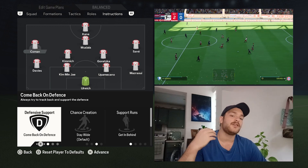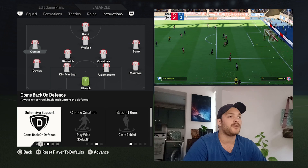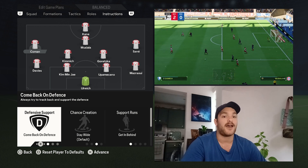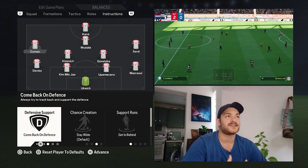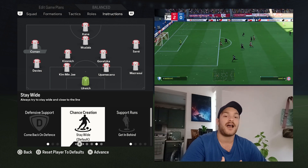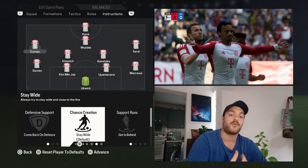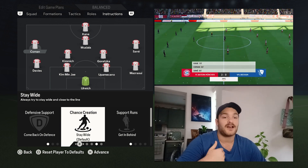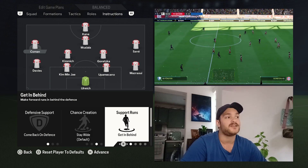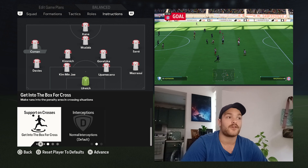On the left wing, this can either be Gnabry or Koeman. I've gone with Koeman because I think he's a better fit for this team going forward. He's set to come back on defence as well — he's always there to support the fullback, especially on the left-hand side with Davies. You need him covered at times because he's not the best defensive player. In terms of his chance creation, it is set to stay wide — you want him to try and create 1v1 situations, beat the man, and either cut inside or create a crossing opportunity for your forwards. Getting in behind is essential, as you have very fast pacey players. Interceptions are set to normal, and for crossing support you want him making arcing runs into the back post area.